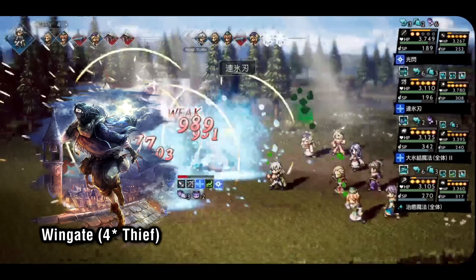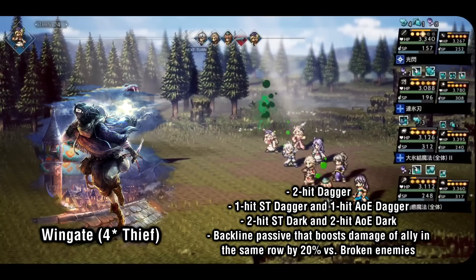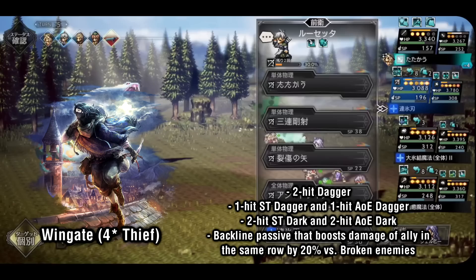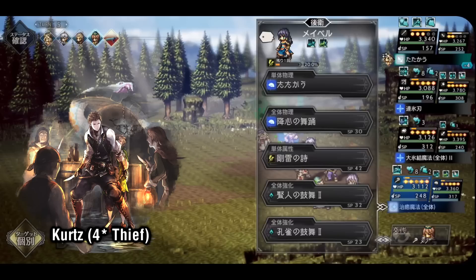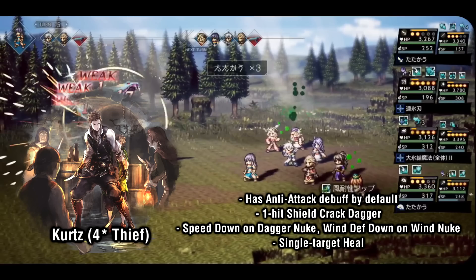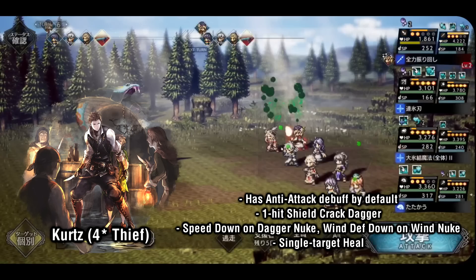Up next is Wingate, a fan favorite. Wingate actually sees a lot of use as a support backline unit due to his passive giving the ally in the same row plus 20% bonus damage against broken enemies. He has access to 2-hit dagger, 1-hit single target shield crack, and 1-hit AoE shield crack, but he's more suited to dark attacks, with access to 2-hit dark single target and AoE. Next is Kurtz, often regarded as the budget Viola since he has immediate access to anti-attack. He has great utility options — shield crack dagger, speed/wind defense down nukes, and even a single target heal. Kurtz is a great unit especially if you don't have Viola.